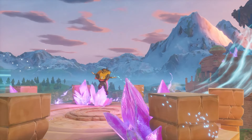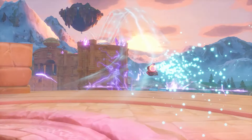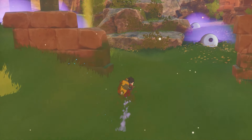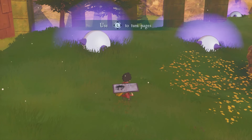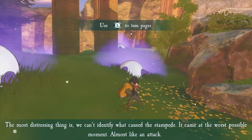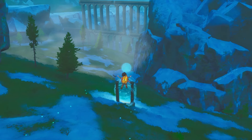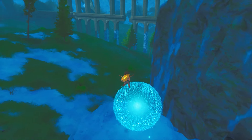Progression stays refreshing thanks to new puzzle types and hazards that regularly appear. Puzzles can involve platforms that vanish and reappear at precise intervals, requiring careful jumps. Sometimes you simply need to find all types of materials to open up a passage. These obstacles are never particularly challenging, yet they feel satisfying to overcome due to the sheer joy of the momentum-based gameplay.